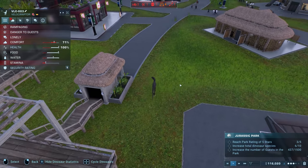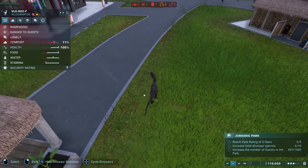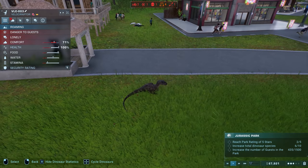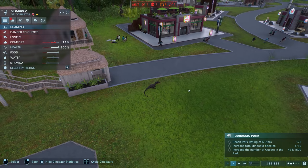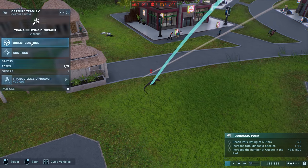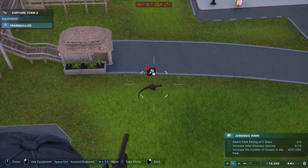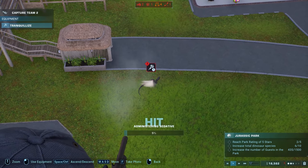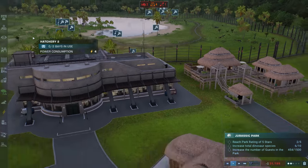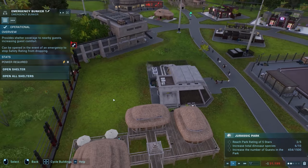Maybe I'll put the T-Rex in his enclosure. Knock him out — do I have to do it manually? He's resting, literally sitting still and they can't get him. Direct control! Stop spinning — aim mode, boom! I got a hit. Just need one more — boom, okay, he's knocked out. Let's get out of there. Close all shelters and open up the area again.